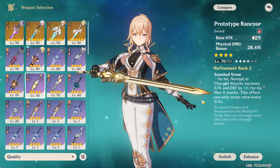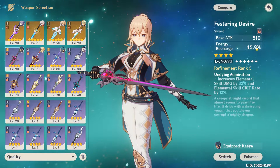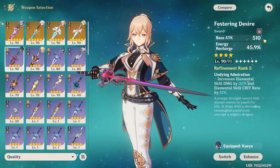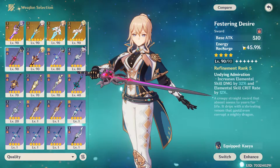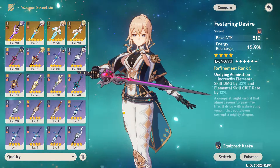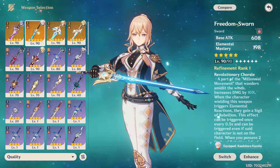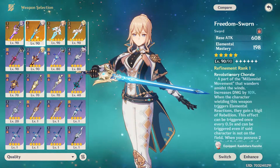The next one is just a stat stick for attack, nothing else. If you have it, you can use the Festering Desire — gives a bit of base attack (this is normal base attack for 4-star weapons), and also energy recharge, and her elemental skill deals more damage, so that's nice. Another great sword, but it's a 5-star and it's really hard to get because it's a banner weapon.